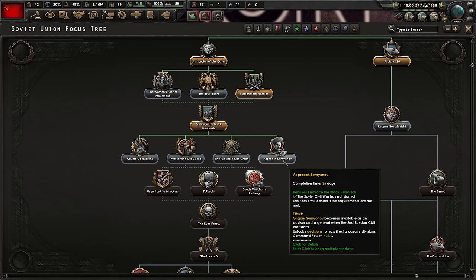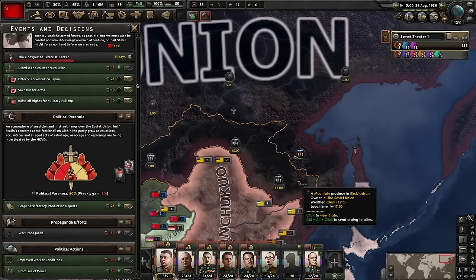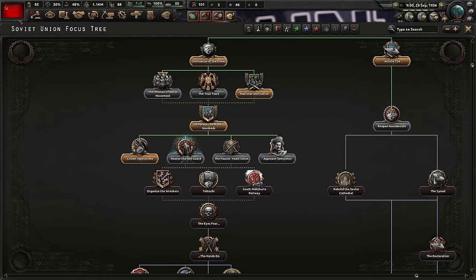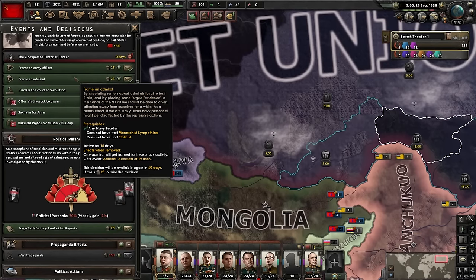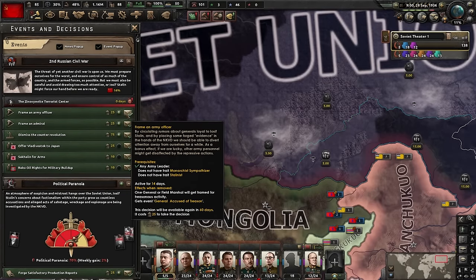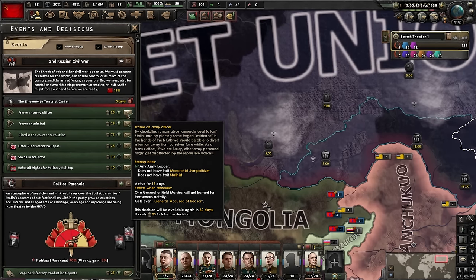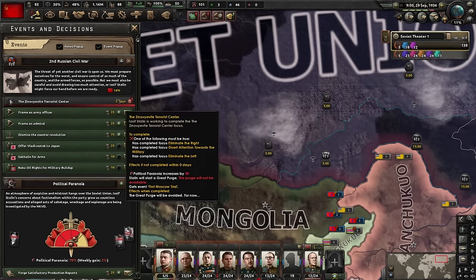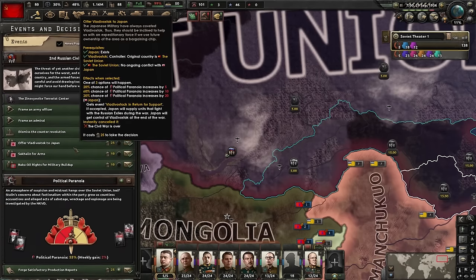Ironically, all we get is field marshals to start, oddly enough. With covert operations done, mustering the old guard is next. That gives us options to frame an army officer or an admiral - both quite helpful. They stage the purge of an admiral, field marshal, or general, but in exchange Stalin's paranoia goes down, which is nice. It also makes support in the army or navy go up for us, which is very nice. I want Stalin to really bleed his army. That's the first Moscow trial and his paranoia has dropped significantly. Let's drop it a little more by framing an army officer.